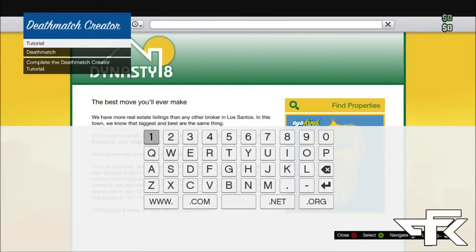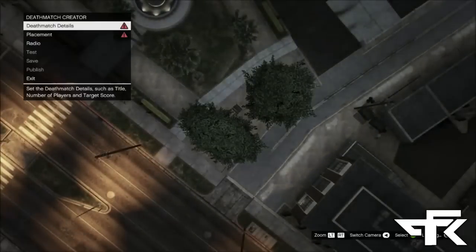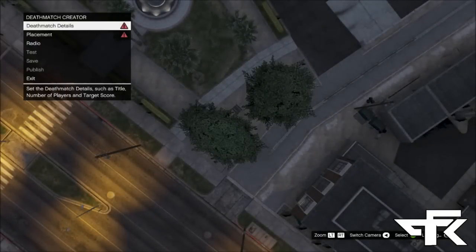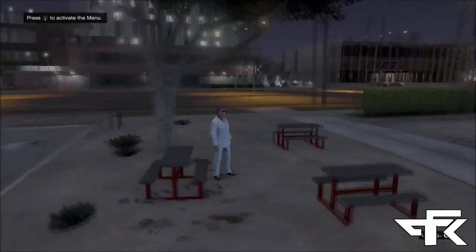Once you go into that, wait until the screen loads up. Once the screen loads up, back out of the game store — that's the screen that was loading — and then create a death match. Go into the death match and create one. As soon as you see the screen shown here, you're ready for the next step.